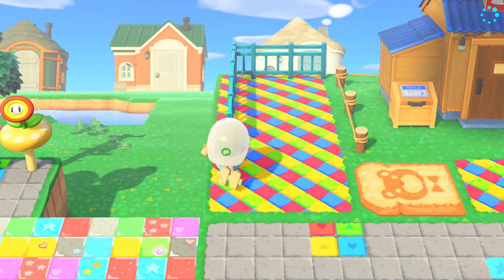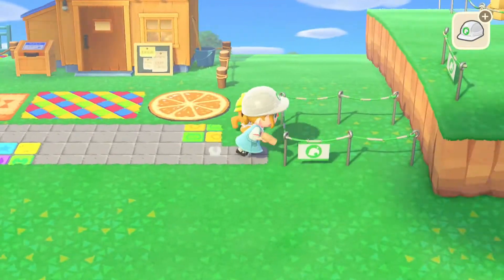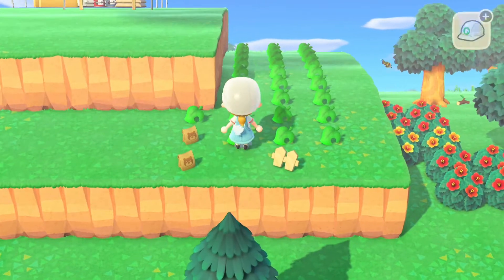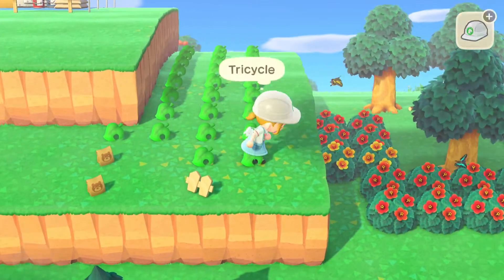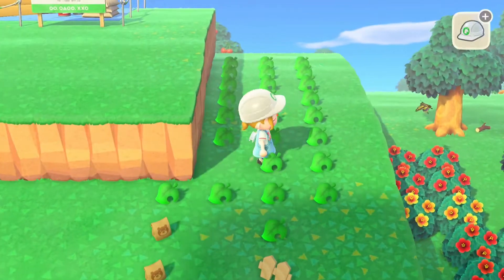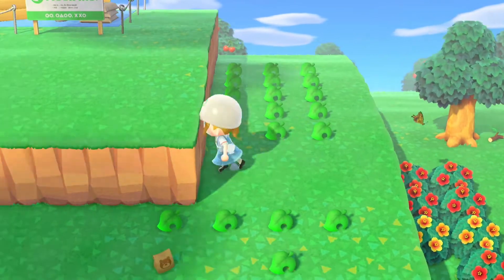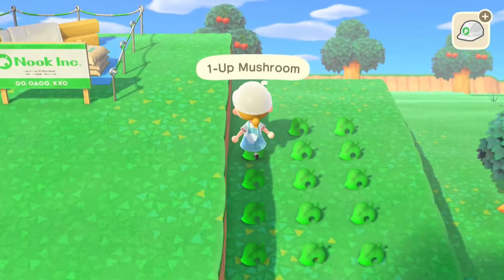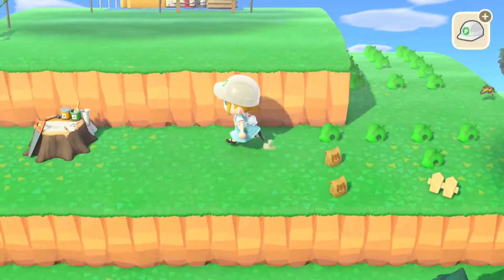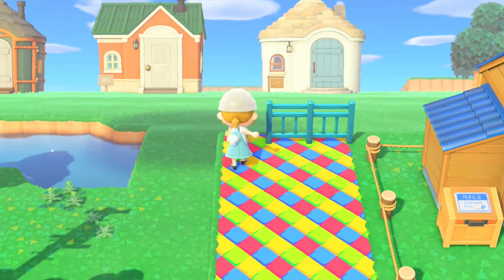I used this iron fencing along this side but I felt like it made the area a bit too closed off, which is why I took some of it away and then came through to pick up some items I thought would work well. I decided to show you all the furniture I chose so that if you're trying to create your own kid core island or build, you can see which furniture pieces I felt would work well and get some inspiration.